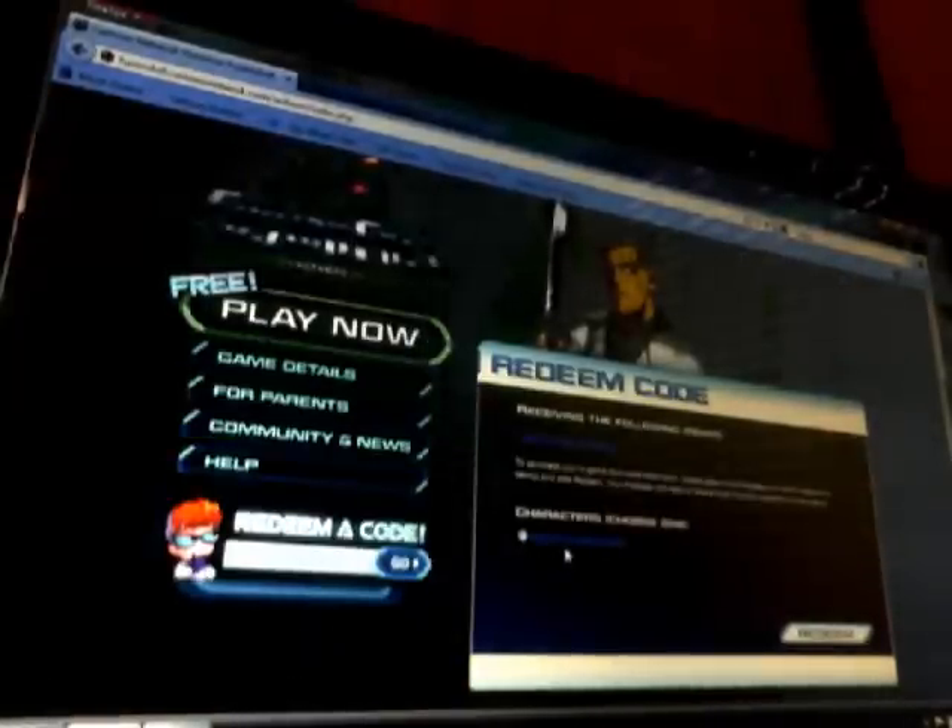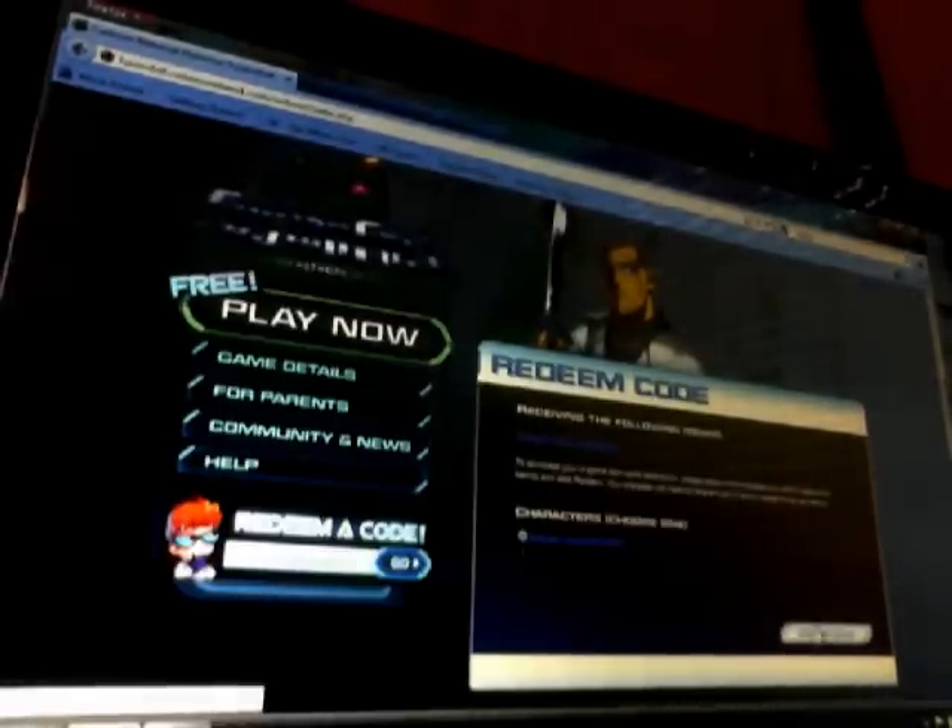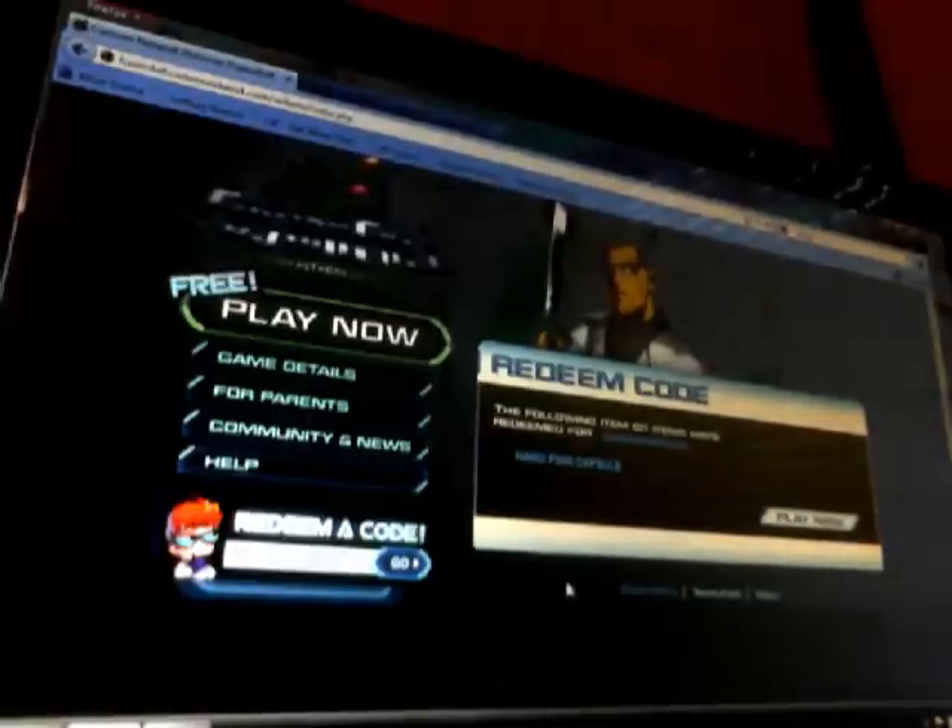Now it's going to ask you which character on the account you want to redeem for. The character we're using is Fusion Lancelot Cyborg, so that's who we're going for. Then you hit redeem and you've got it.